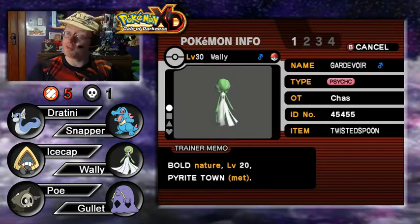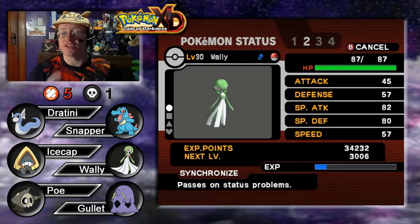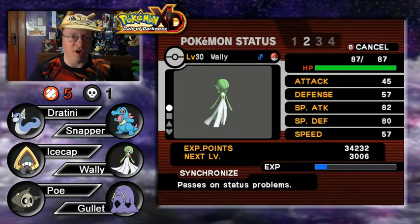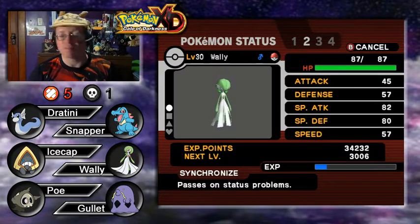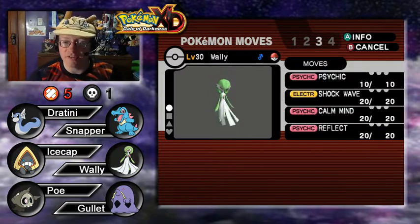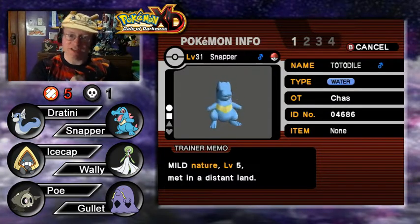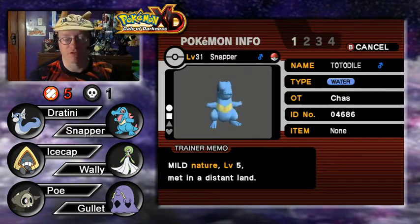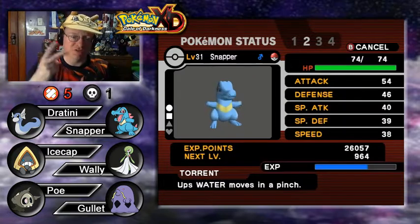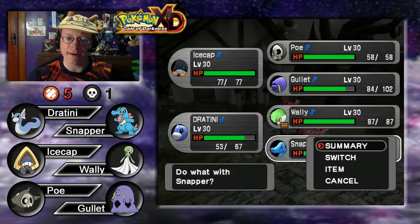Next we have Wally, our Gardevoir — who did evolve during the grinding last episode — at level 30. Nature is Bold, holding the Twisted Spoon. I should probably give more items to my Pokemon. Synchronized ability, passing status conditions to the attacker. Moves: Psychic, Shockwave, Calm Mind, and Reflect. And last but not least, Snapper, our Totodile at level 31 with Mild nature, two knockouts. Torrent is the ability, moves are Water Gun, Ice Beam, Dragon Claw, and Dig.